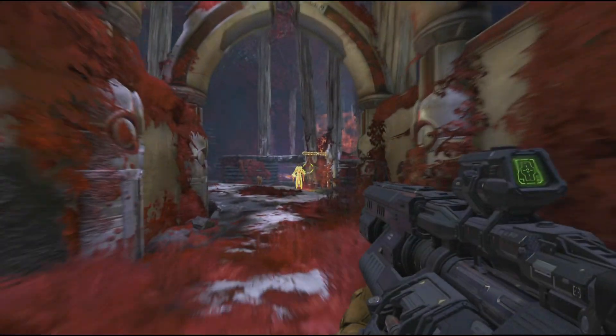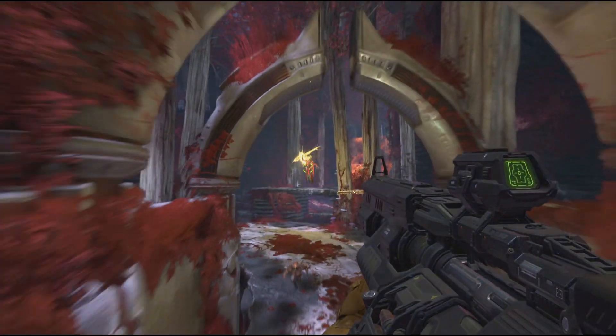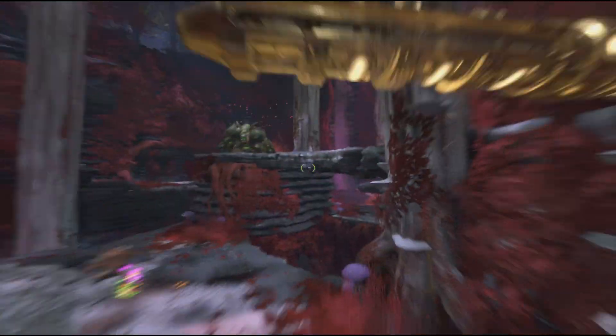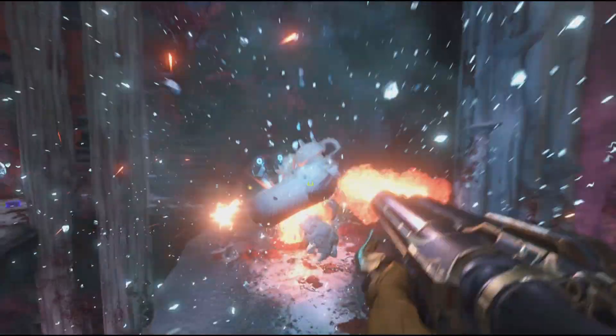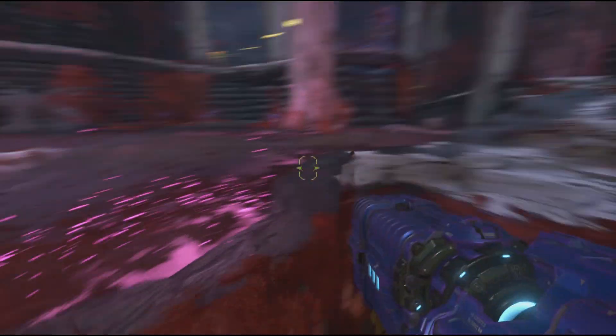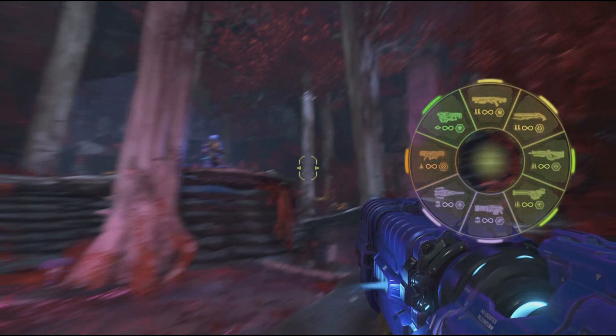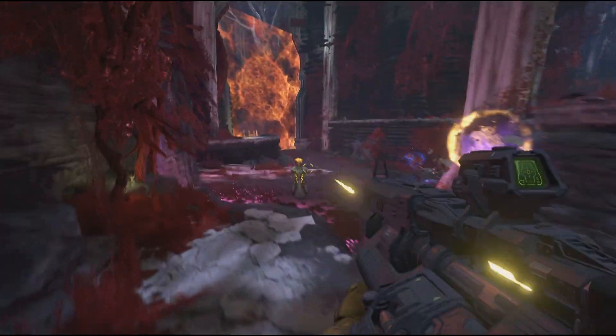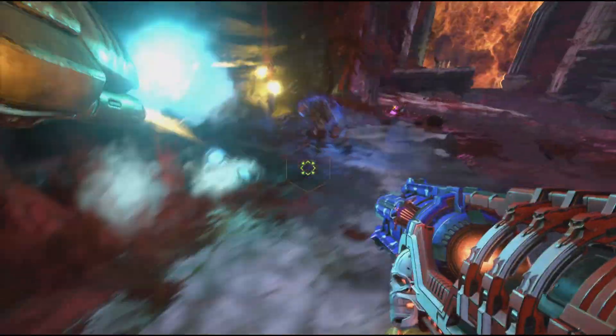If you thought the previously leaked information for The Ancient Gods Part 2 was big, wait until you see what we have today. Earlier this morning, Bethesda mistakenly put The Ancient Gods Part 2 on their official store page. With this mishap came multiple new screenshots, demon reveals, and the official art for the second expansion. The store page has since been taken down, but thankfully we now have a reveal date for the teaser trailer.